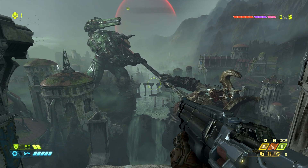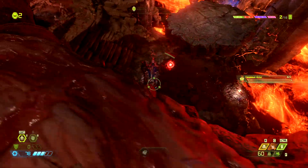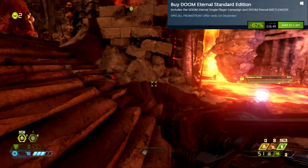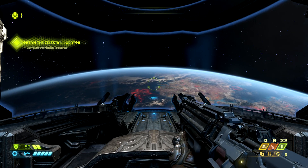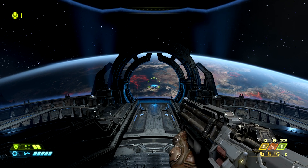Hey there ladies and gentlemen, welcome to another video of Gaming in Linux. This time around I'm showcasing Doom Eternal, which was released the 20th of March 2020 and retails at $49.99. Although I managed to pick this up during the Steam Autumn Sale for a whopping £16, which is a mega deal.